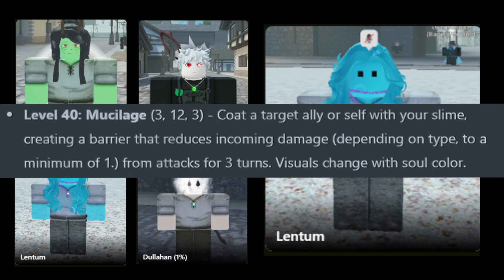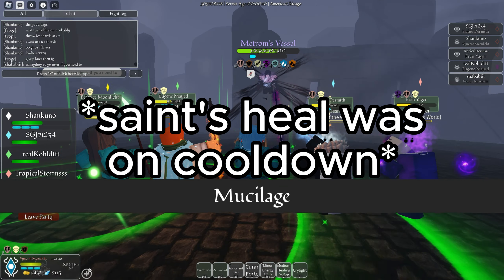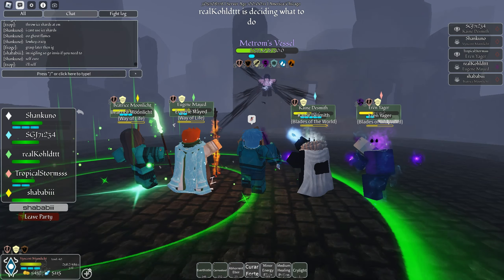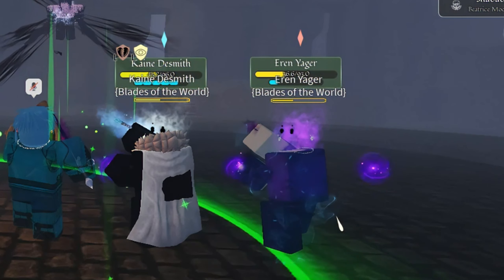Next, we have Mucilage. Mucilage puts a Slimy Coating on either you or an ally, which reduces incoming damage to one damage. How I would use this skill is if my ally was low on HP, or if the Saint doesn't have a heal up yet and your ally has a curse on them, then you can proc the Mucilage and when they do self-carry, they only take one damage.